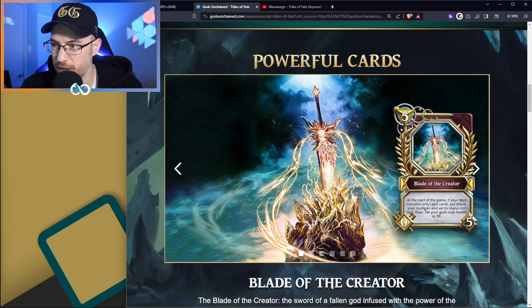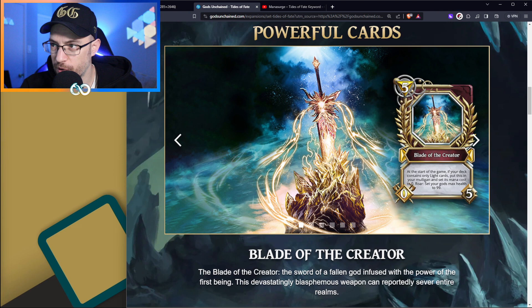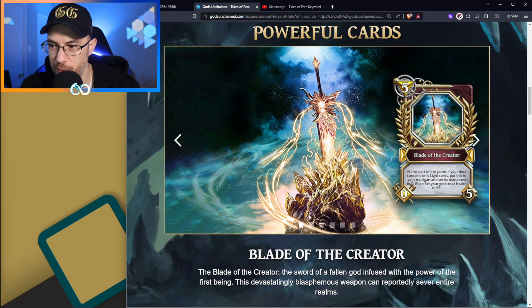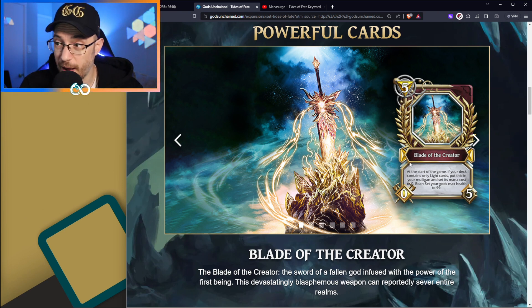Blade of the Creator is super interesting to me. It's a 5-mana 0-5 Relic. However, at the start of the game, if your deck contains only Light cards, put this in your mulligan and set its mana cost to 0. Its Roar sets your god's max health to 99 - it does not heal you for 99, it just sets the maximum health to 99. I don't know why it is a relic and not a spell - that's the part that confuses me. Unless there's some way to pump this relic, as it does look like it's growing in power. It says it's infused with the power of the first being. So will Light suddenly have ways to pump relics? We'll find out - but this is a very interesting card.